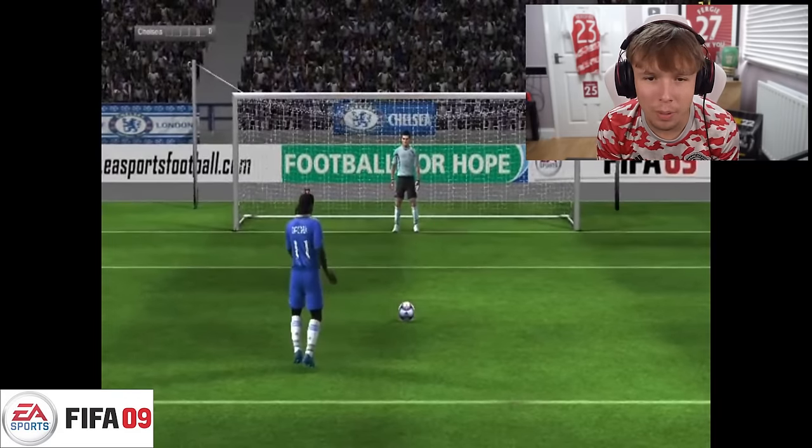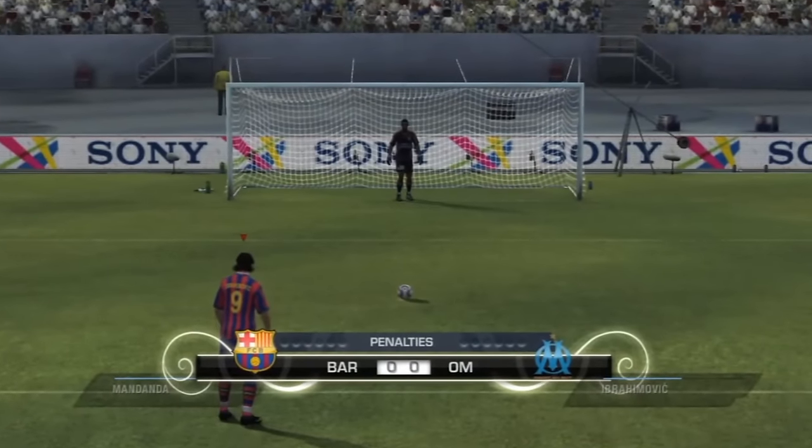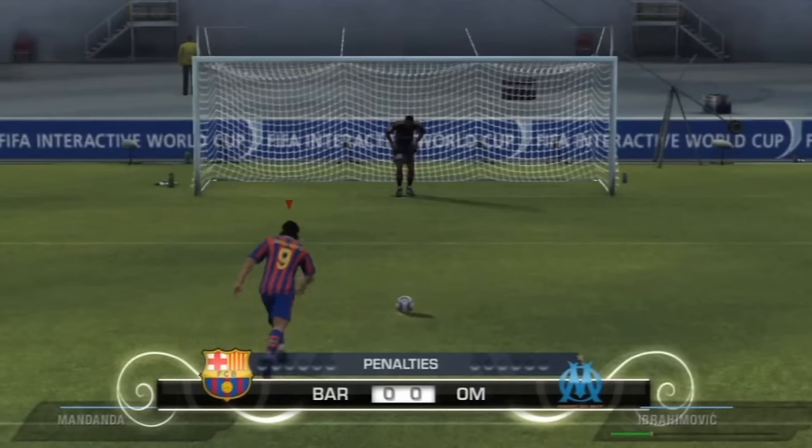FIFA 09 — apparently from the demo. Didier Drogba stepping up for Chelsea against Casillas. Top left! Penalties back in the day just seem so easy — top bins every time. FIFA 10 next — Barcelona versus Marseille penalty shootout. Ibrahimovic at Barca, the keeper isn't even moving. So easy to score penalties!